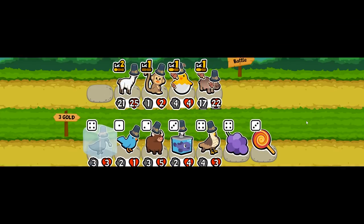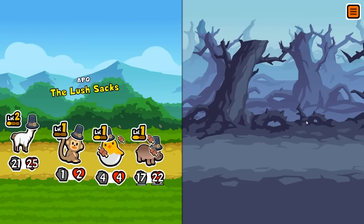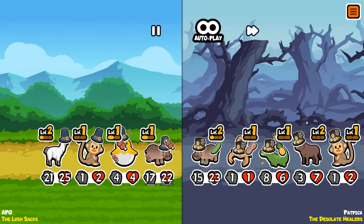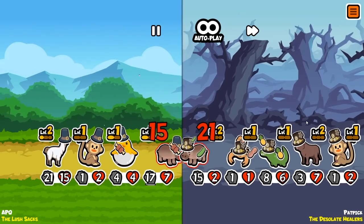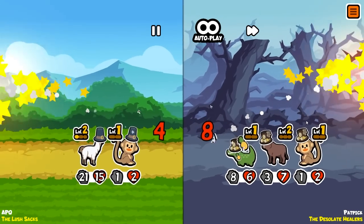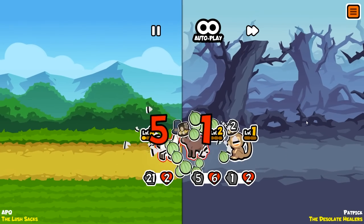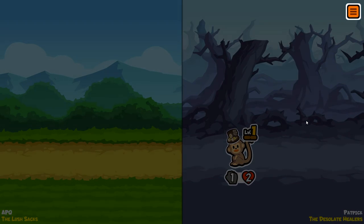I'd like a level two monkey or hatching chick but I think the hippo comes first because that healing ability would be really good. The desolate healers — that's a bigger hippo than us... wait, no, it's kind of a mixture. They trade. There's a scorpion — melanoma might ruin the day. Melanoma does ruin the day.